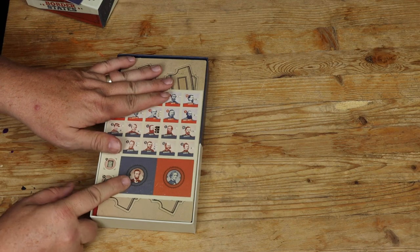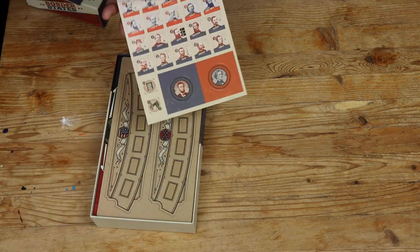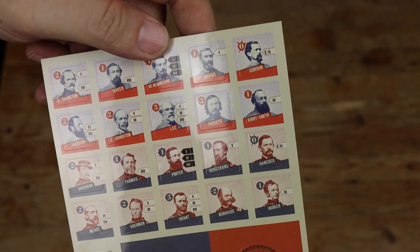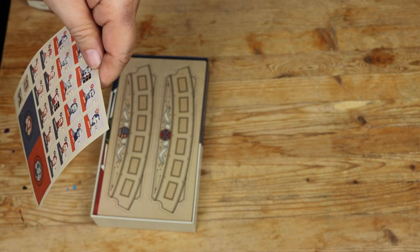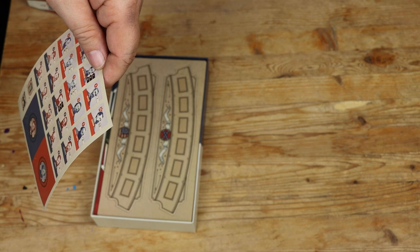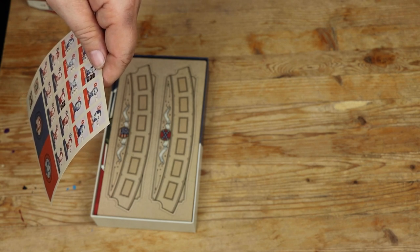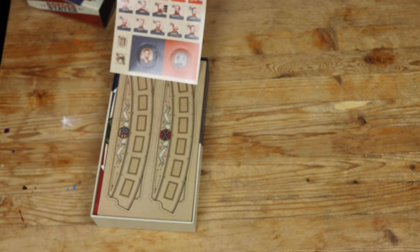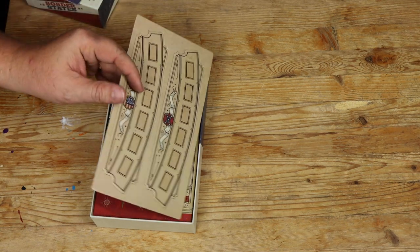Here are some stickers. I would guess there's going to be some blocks where these stickers go. These are all Union and Confederate generals and maybe admirals — looks mostly like generals. Those look like stickers for blocks.